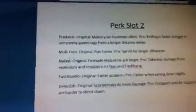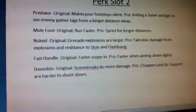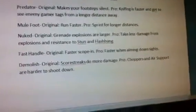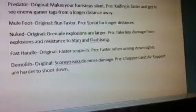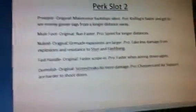Nuked: original is grenade explosions are larger and do more damage. Pro: take less damage from explosions and resistance to stun and flashbang. Fast Handle: original is faster scoping. Pro: faster when aiming down sights — so it's like Stalker plus Quick Draw combined, which are both in Modern Warfare 3 and will be in Ghosts.